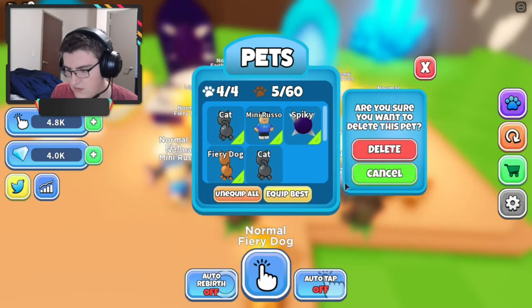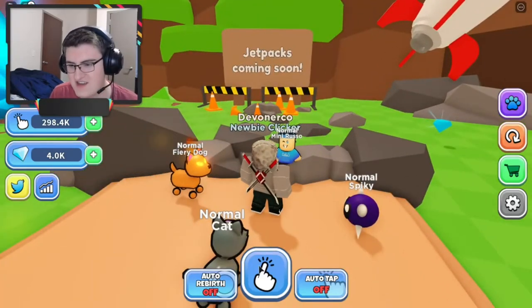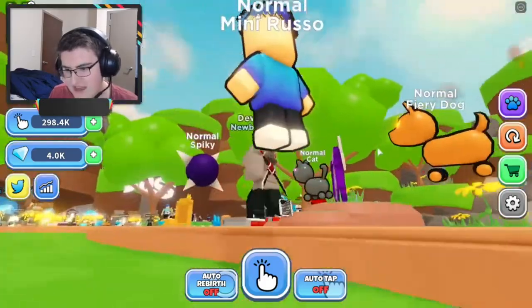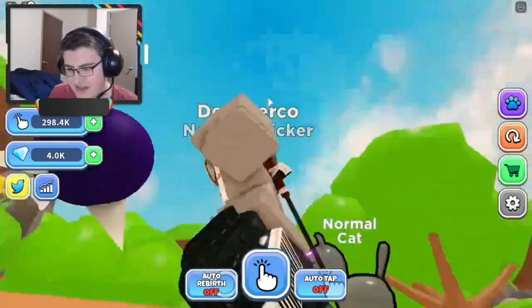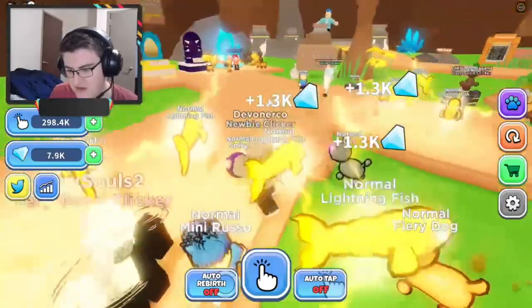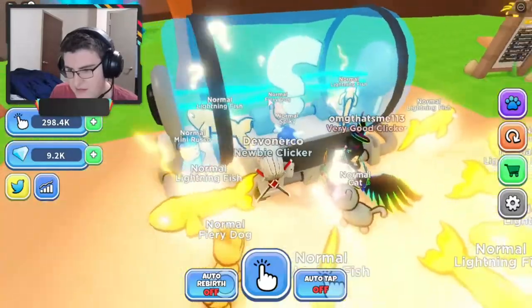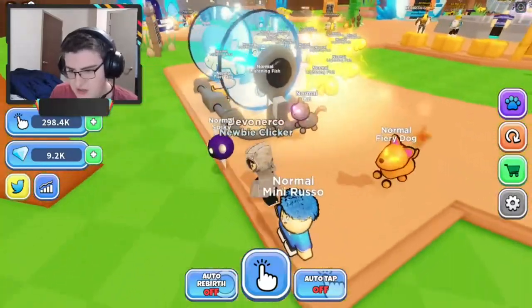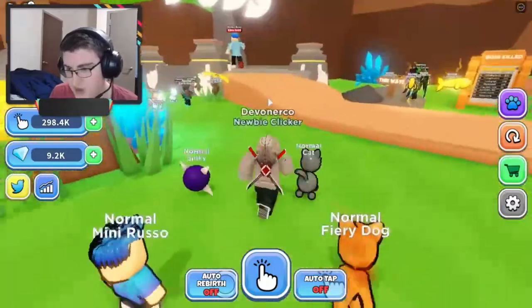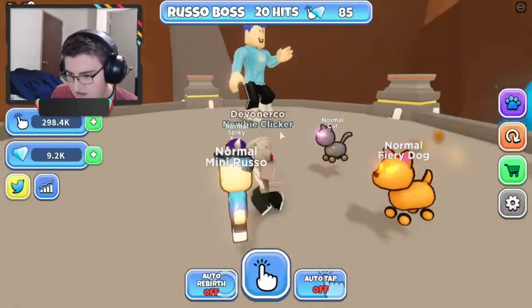Fiery dog, welcome to the team. I just noticed a sign — 'Jetpacks coming soon.' So I'm assuming they're gonna have you fly up and find more islands if they have jetpacks. And then this — I'm thinking that maybe this is a fusion machine. But I did say I was gonna work on the Russo boss, so let's see what this boss takes.